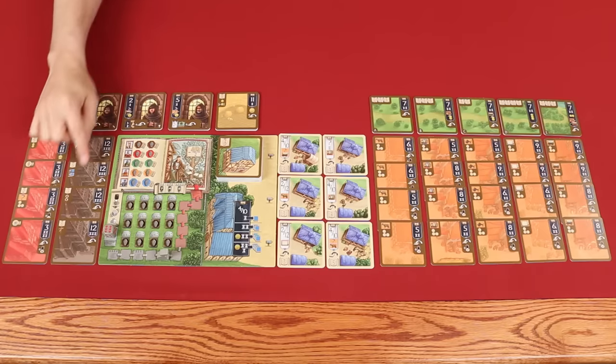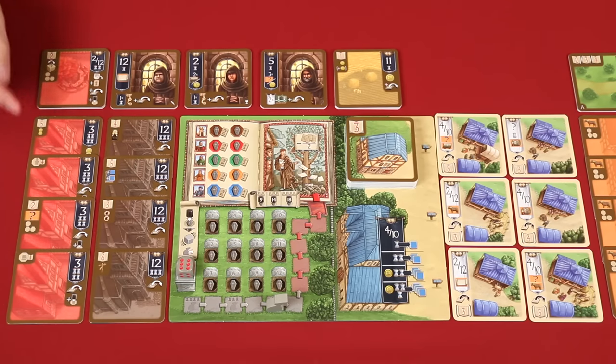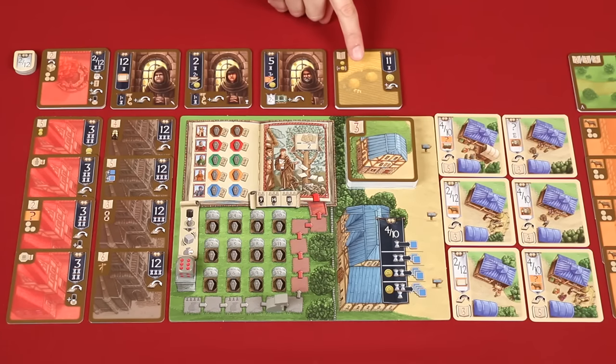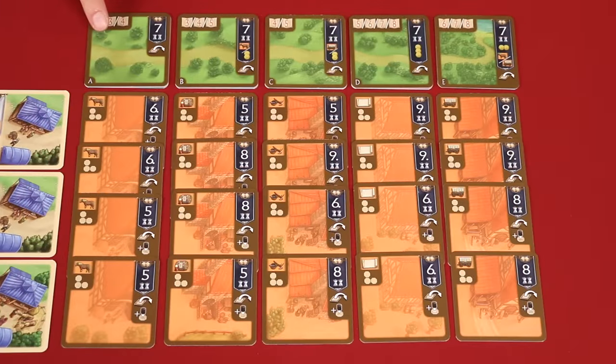First, there are the 4 church cards, which can be put out in any order. I've overlapped them here to save space. Next to them, in any order, are the 4 council chambers. And above this, place the stack of 4 identical meeting place cards, with these tokens nearby labeled 2-12. Next, place the 3 shuffled stacks of monk cards separated into piles based on the symbols found in the bottom right hand corner. These fields are all identical and they can be placed in a single stack. The customer cards should be shuffled into a stack here, and then 6 are drawn and placed light side up.